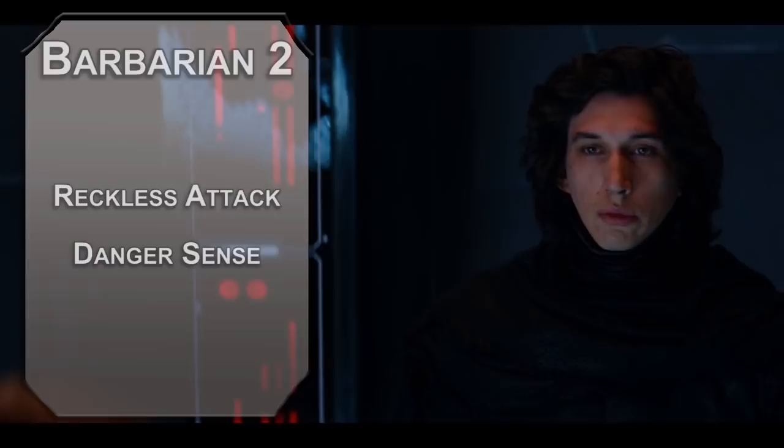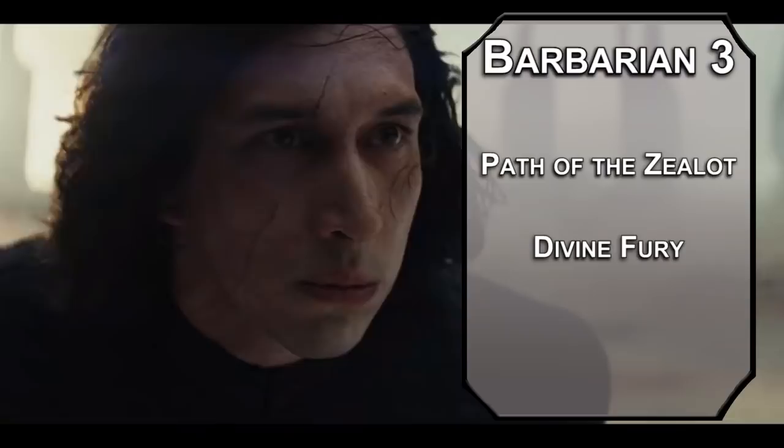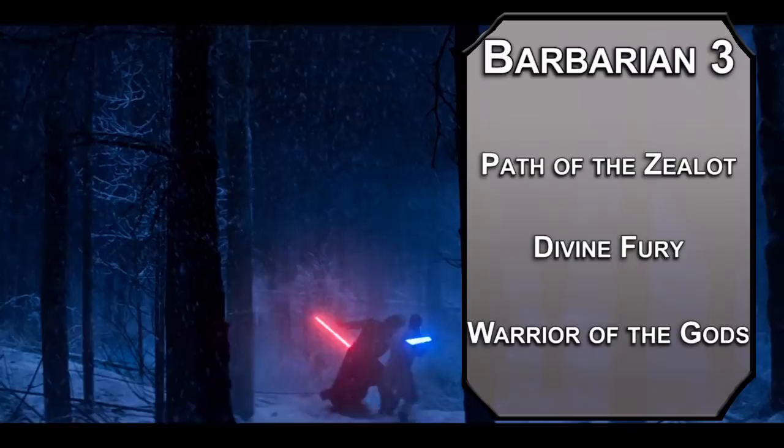We're really here for the 3rd level of Barbarian, where we choose a Primal Path. The Path of the Zealot gives you Divine Fury, meaning that when you attack while raging you can add radiant or necrotic damage equal to 1d6 plus your barbarian level to one hit per round. Go for radiant damage — it's a lightsaber, not a blightsaber. You're also a Warrior of the Gods, meaning when people want to resurrect you they don't have to use material components. Haven't seen Rise of Skywalker, but it's nice.